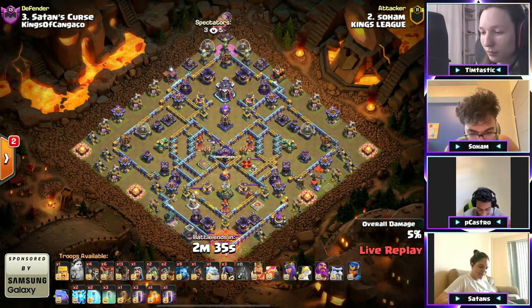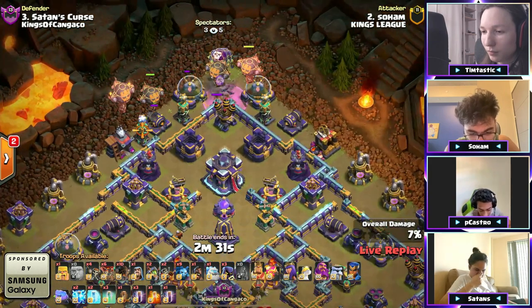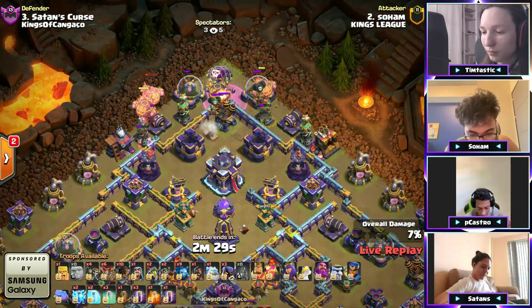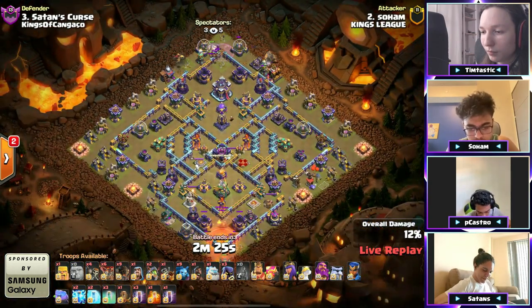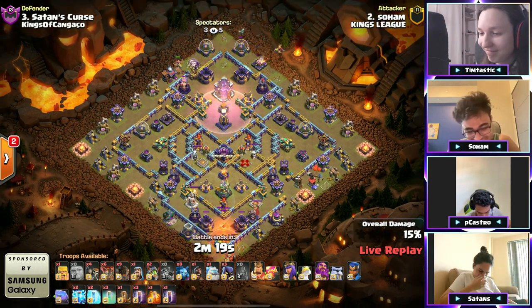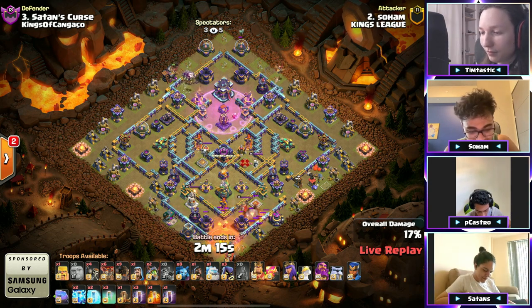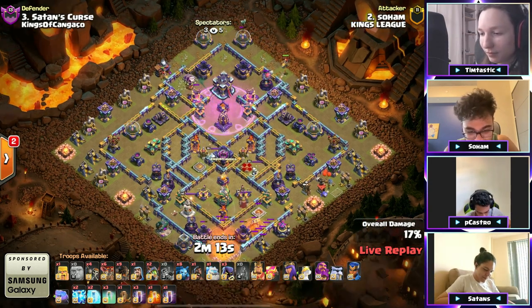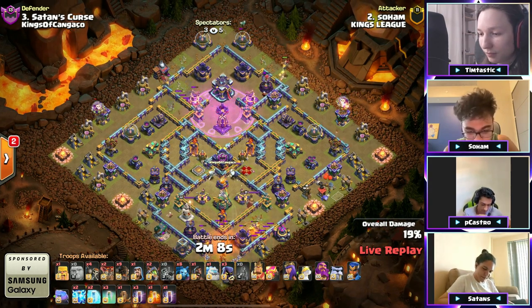He's got a bat spell up to the top side to distract the air defense and a little bit of a tesla farm does pop up there as well, taking this air defense down as he's continuing his way through. What else can he get? The flame flinger is going to take its time. Dragon riders coming up there as well, the defensive rage goes off. Remember the balloons — they do death damage so if they die near the town hall or even the dragon runner it will activate the town hall.